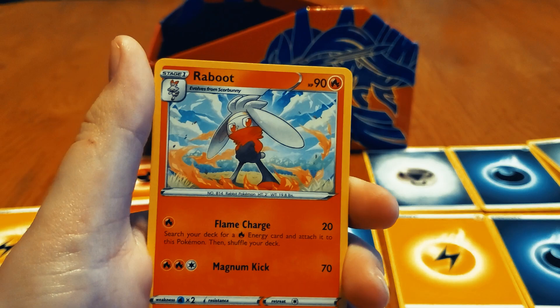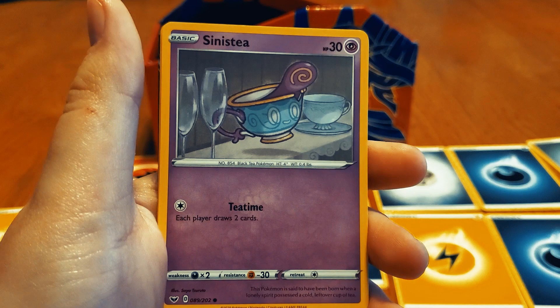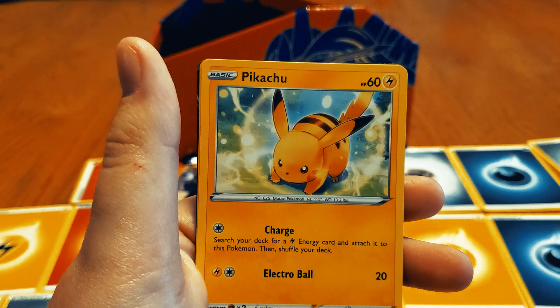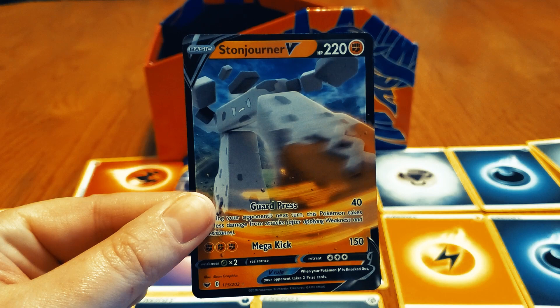Grass Rookidee. Now we got all them Rare Candies. Lum Berry. Galarian Meowth — the Viking Meowth. Alright, Scorbunny coming back. Okay, the Polteageist — he looks like he is the tea, but then his face is on the cup, so like we still don't know. He could be the cup and the tea. Maractus. Pikachu — alright, he could take some people down. There's the Rolycoly reverse. The Stone Journey — Guard Press, Mega Kick. This is such a cool action shot though, like he's definitely kicking you right now.